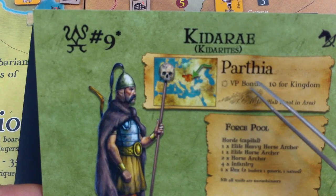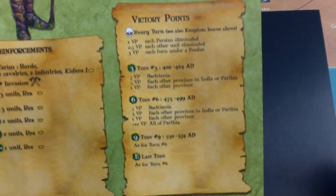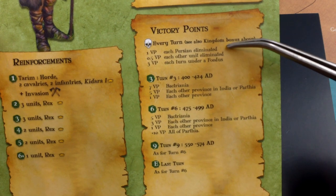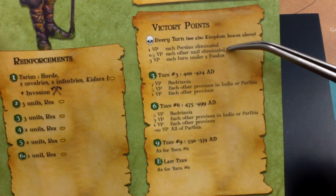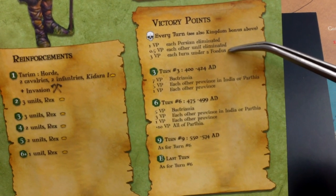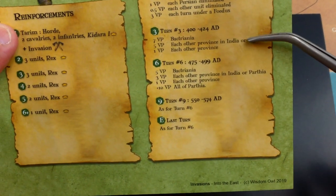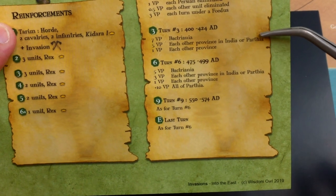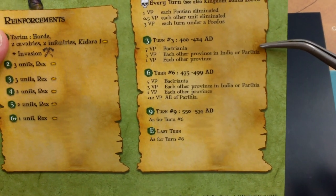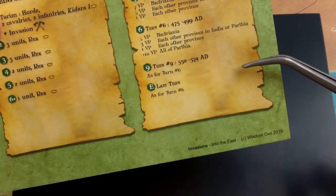I'll point out where Parthia is - it's basically just south of where they start. Ten if they form a kingdom in Parthia. They like eliminating Persians - half a point for each other kind of unit eliminated. I'm assuming that rounds up since there's a general rule for rounding up. Three BP for becoming a federate. Turn 3, they want to be in India and Parthia. Parthia is the territory, the area just south of them. India and Parthia again and again.